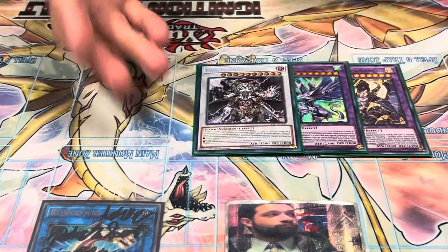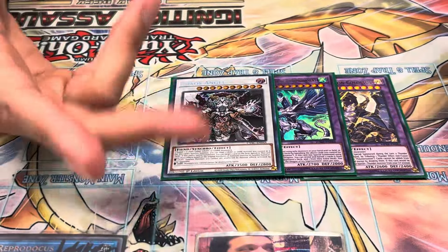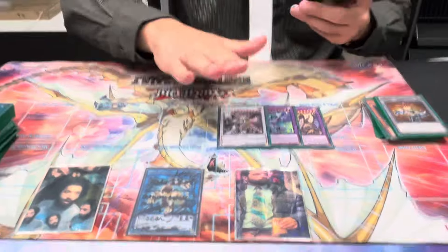Next up, Synchros — we only play the one: Chaos Angel, really strong. Battery Man Solar can make this. White Dragon Collab Serpent, that's usually your Light. And then you sync it off with a Bistial to make your Chaos Angel that's immune to everything.